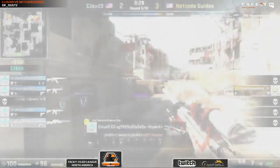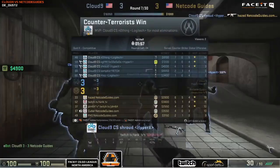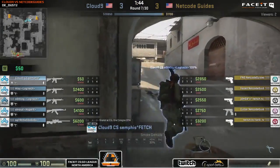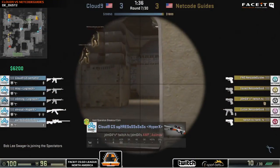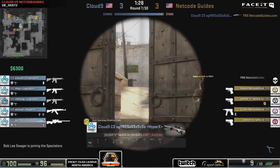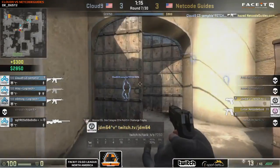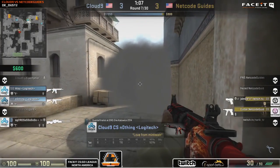Tarek gets a trade kill but Sean Gares returns the trade from long. It's going to be a 4-on-1, with Hazed in trouble unable to get the bomb down. Netco Guides forced that round with four rifles and one player on a P250, so they may have to concede this one to get a full buy the following round. Cloud9 had the best setup for A — two guys close on long. As spectators we could see Netco Guides should have gone for a B split, but they couldn't get the info in time and went for an A split.